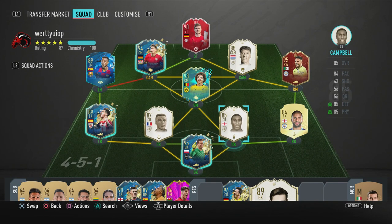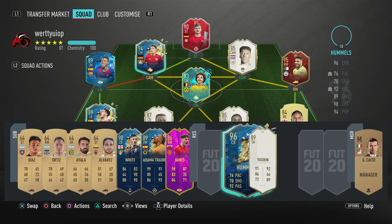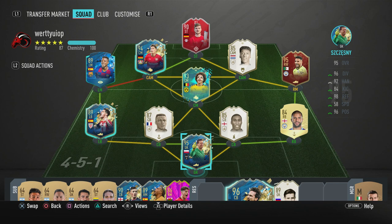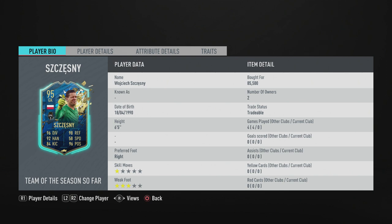This is the team we'll be playing him in. We'll have Desai and Campbell protecting him. Usually I have Team of the Season Hummels in for Campbell, but we can't in this case because we need to get Szczesny on full chem. Before we get into his attributes, if you're new and want to help me out, dropping a like and subscribing means so much.